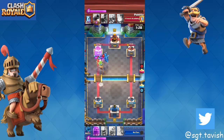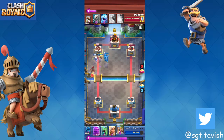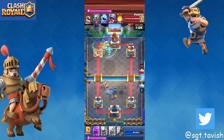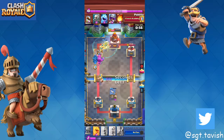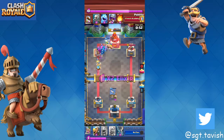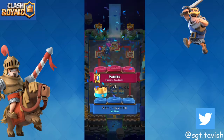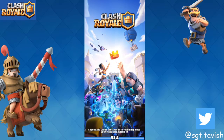Against good 2.6 players, they're going to play ice golem to kite your battle healer and dragons. That's when you want to get in a tornado — once they kite that, you've lost, it's nearly impossible to win. So always use a tornado to pull the ice golem to the side where your push is. Easy three crowns — that's how you beat 2.6.